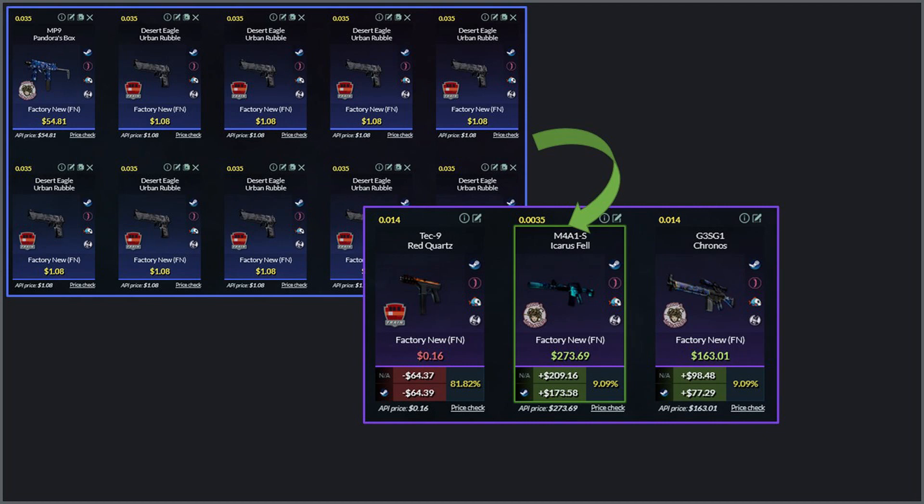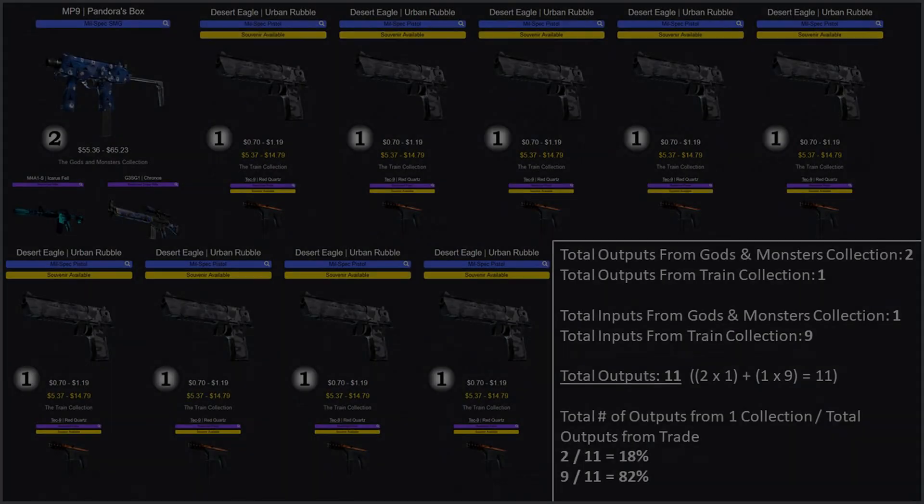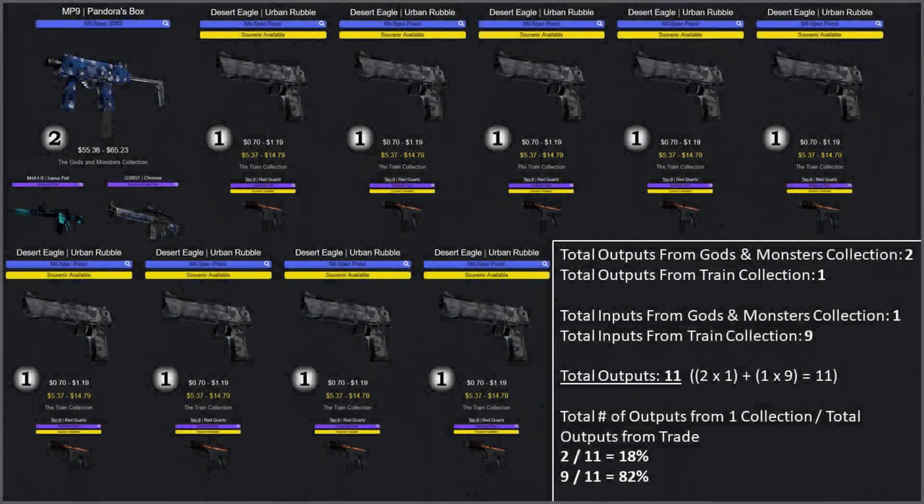We can see that we'd have an 81.82% chance for the Tec-9 Red Quartz from the Train collection, and an 18.18% chance to land a Gods and Monsters skin. That's the reason that filler collections with only one potential output skin are so valuable. If the Train collection had two potential output skins instead of one, the total number of potential output skins for the trade-up would have been twenty, nearly cutting our odds of landing a Gods and Monsters collection skin in half.